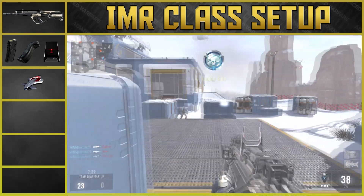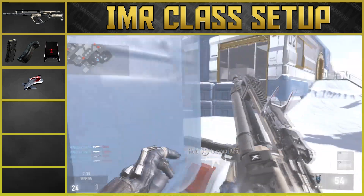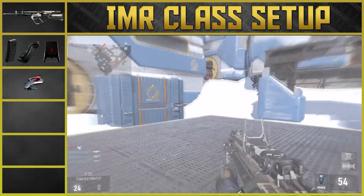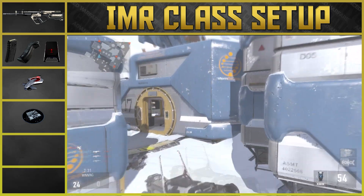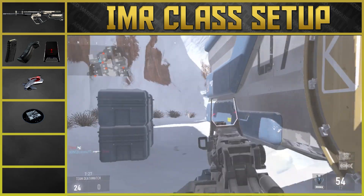Next onto the perks. For the first perk you're going to want to use low profile. Low profile will make you invisible to UAVs, tracking rounds, and XO ping. Next you're going to want to use peripherals, which will increase the size of your minimap coverage and won't display your enemies' death locations.